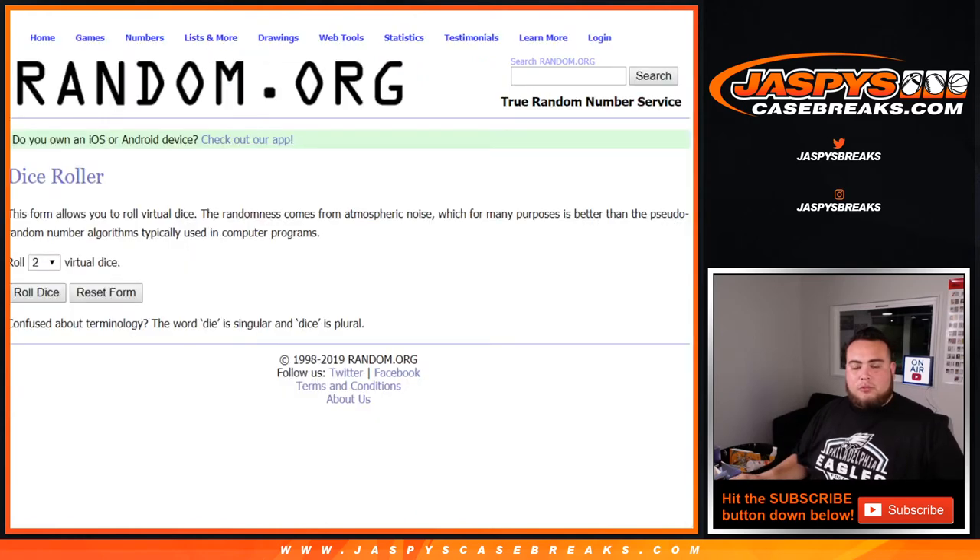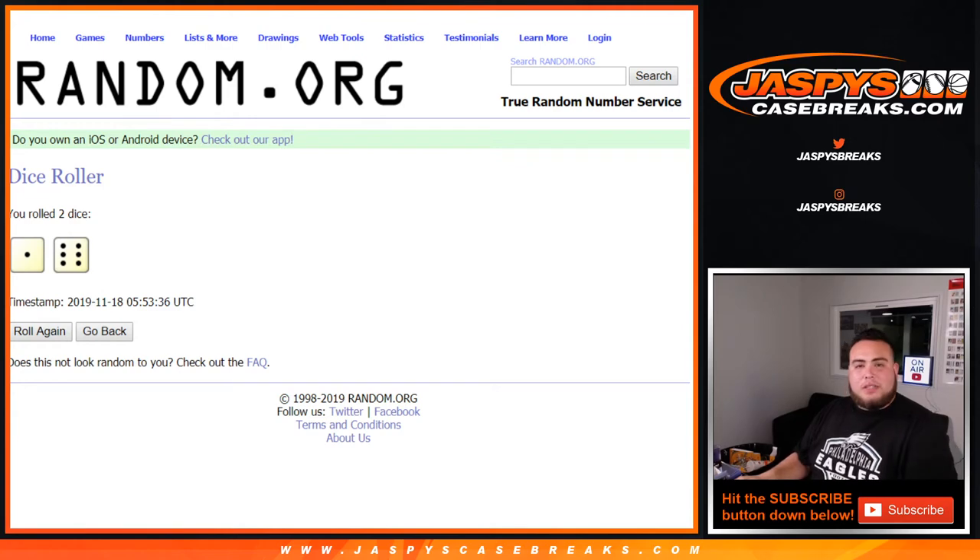Here you go, dice roll it — we'll click the dice and it's a 1 and a 6, lucky number 7. 7 times.